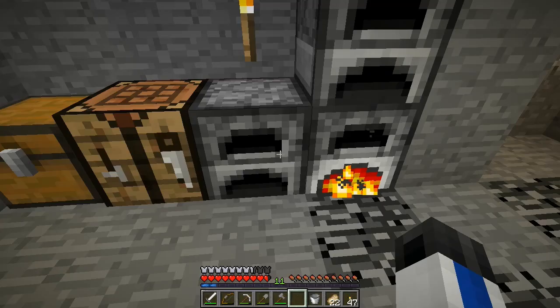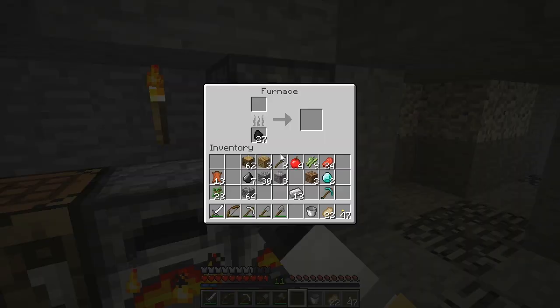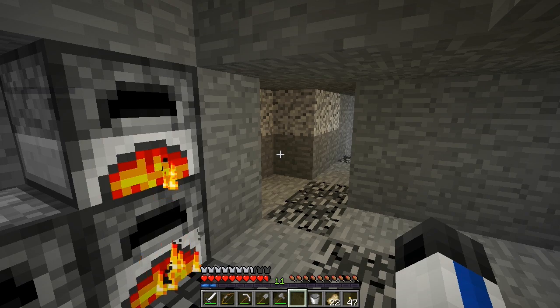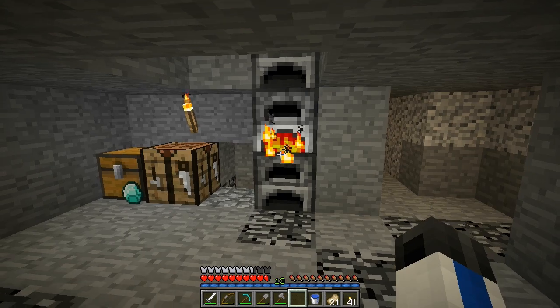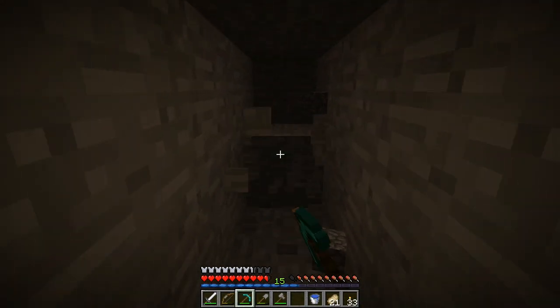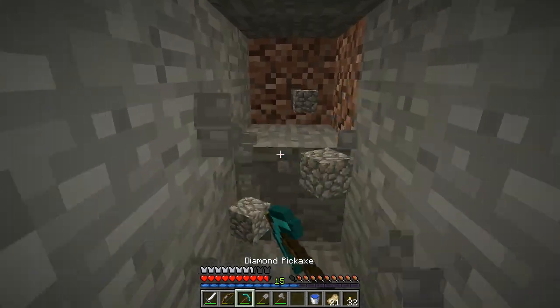We need lava. Do we have lava? We do have lava from that one little pillar we blocked off. But we need a lot more, I think. That would be the best revival challenge ever, to get the diamonds. I'm really surprised I haven't found any caves. I haven't found anything — just diamonds, you know. Just a bunch of stupid diamonds.